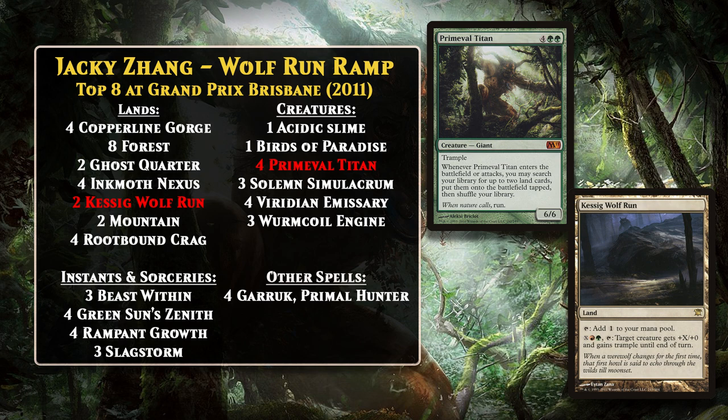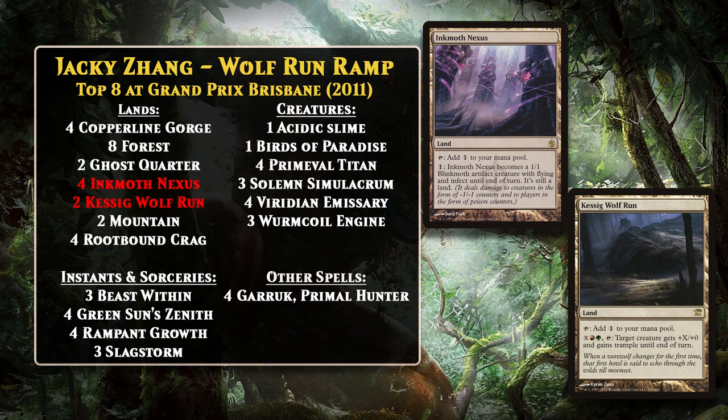The new deck was called Wolf Run Ramp, or Kessig Titan. Kessig Wolf Run is key in this deck — yet another powerful land the Titan can search up quite easily. It was a ramp deck that leaned heavily on the Titan and Wolf Run, and the two combined quite nicely since Kessig Wolf Run also wants a bunch of mana to really do its job and can basically turn any creature into lethal. The deck also had something of a combo kill, where you could search up Inkmoth Nexus and Wolf Run together with the Titan, and the evasion and infect of the Nexus could allow you to one-shot your opponent pretty easily in the late game.